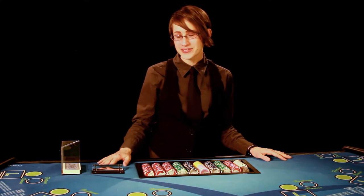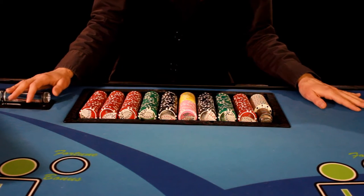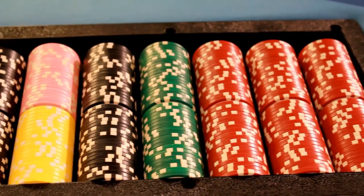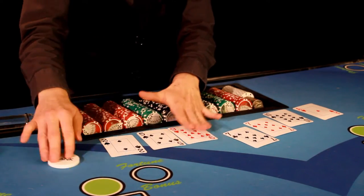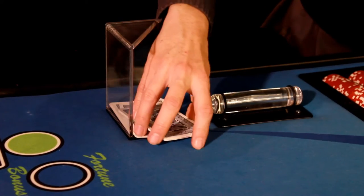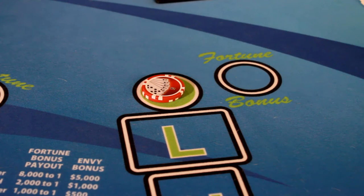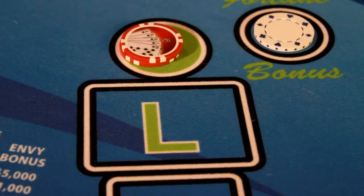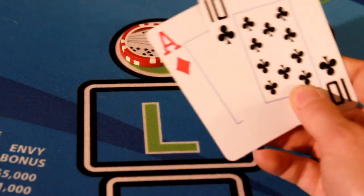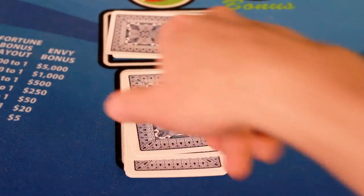Now onto the table layout. It may look a little confusing at first, but it's really quite simple. The bank is located in front of the dealer, and this rack is where all of the house checks are situated. In front of the bank is where the dealer arranges their cards. The discard rack is where all of the unused cards are placed. The round betting circle is where you place your main bet, and the fortune bonus can be found to the right of that. The horizontal rectangle with the L in the center is where the player places their two-card low hand. The vertical rectangle with the H in the center is where the player places their five-card high hand.